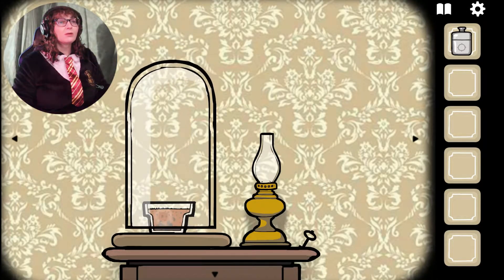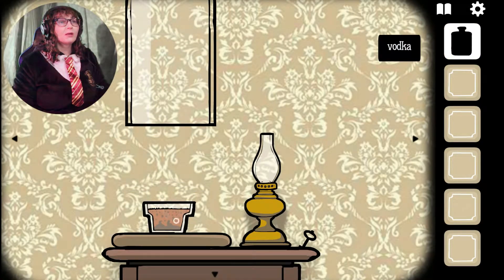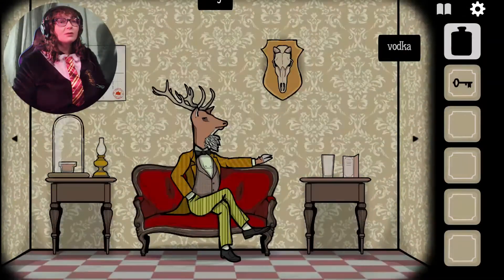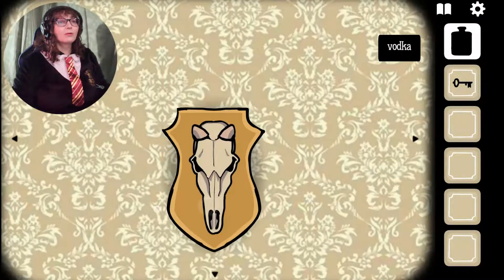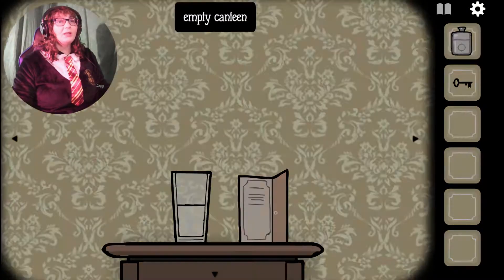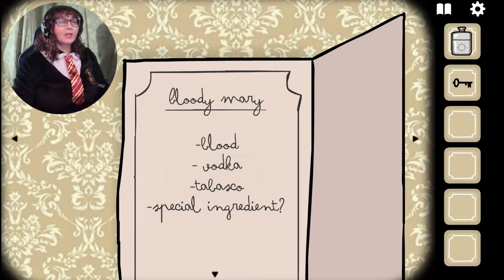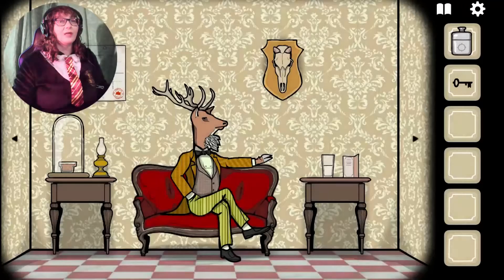What's this? Is this where I make the Bloody Mary? We got a key. Save that puzzle for later. Deer head — nothing so far. Put the vodka in the glass. It takes blood in this Bloody Mary: blood, vodka, Tabasco, and a special ingredient.